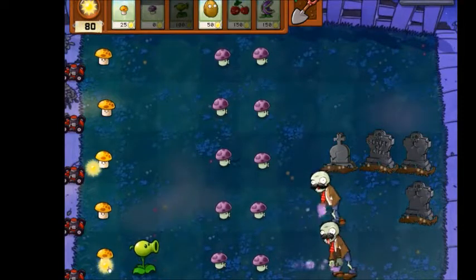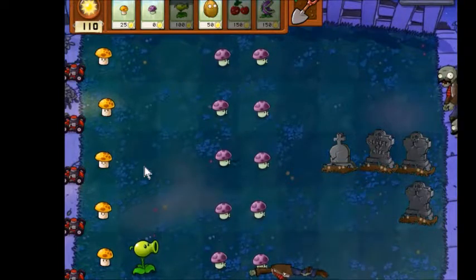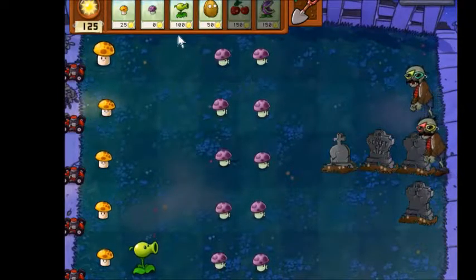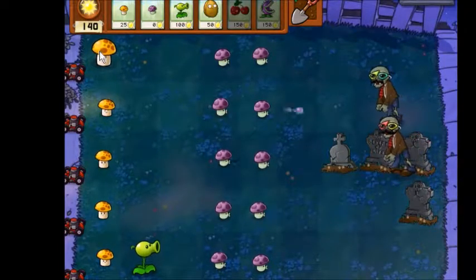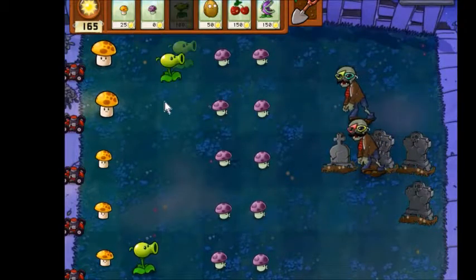I already set up mustache mode as well — that's very important. And I think I remember another one. This is future mode: if you type 'future' during any level, the plants and zombies pop up with these cool funky sunglasses.